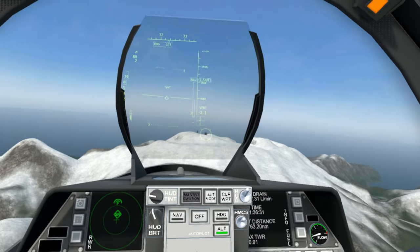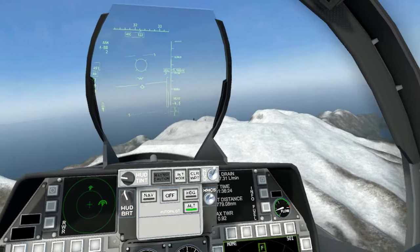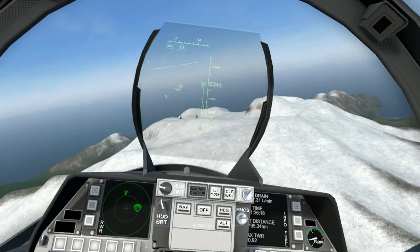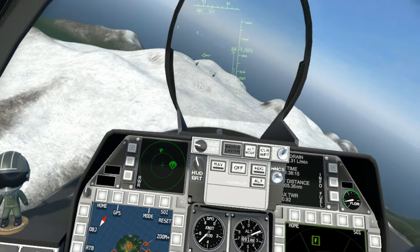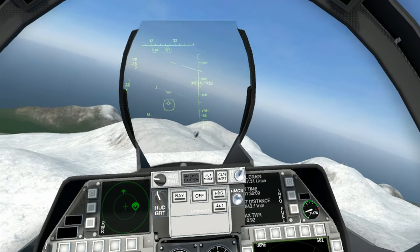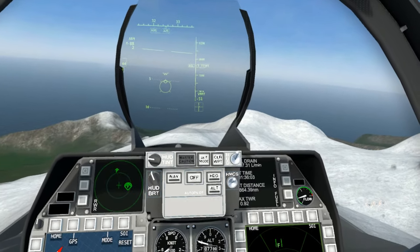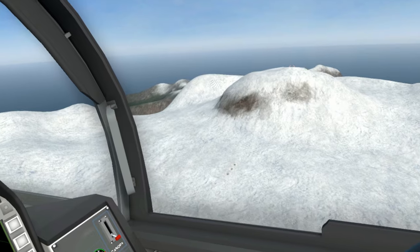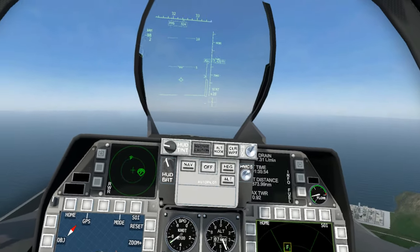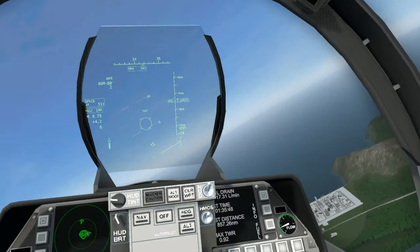The second one should be blowing up shortly — boom, just like that. We got all radar sites eliminated, but we still do have some ground targets on this mountain range here. There's our actual SAMs down here — don't want to leave those. I want to take those out.